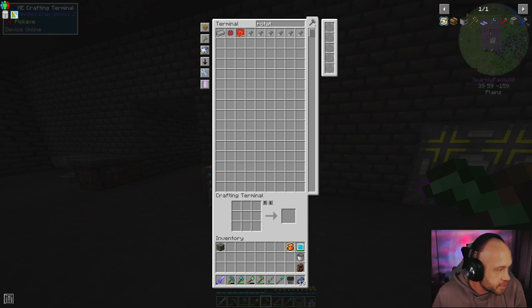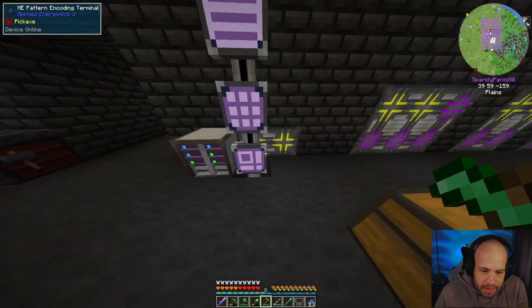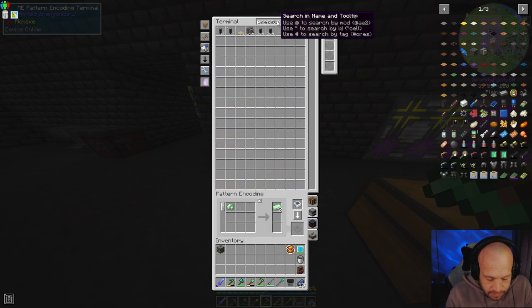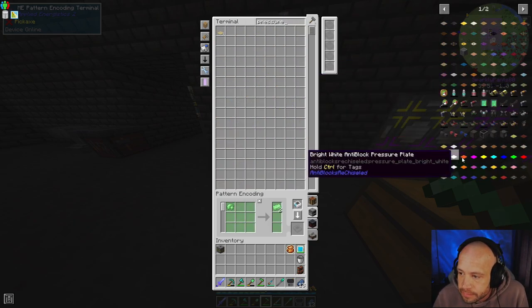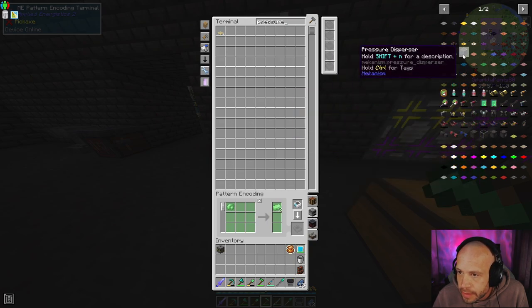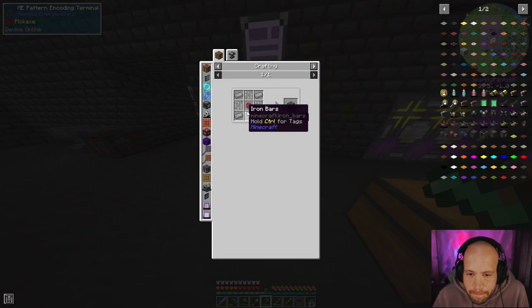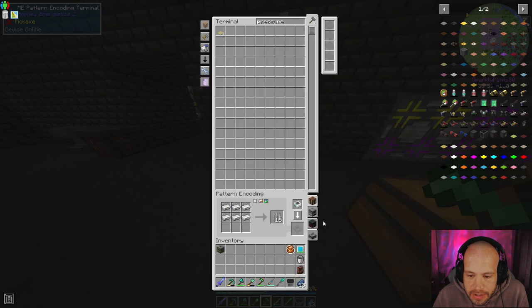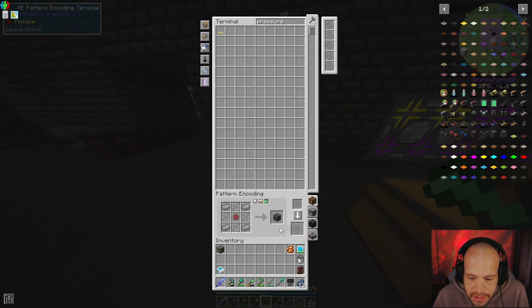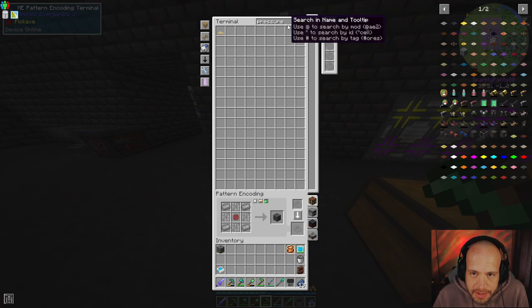Sweet, so we got our rotational complex. Okay, so there is a crafting recipe I do need to do - well, two. I need to do the pressure disperser. That one. Okay, so we need an iron bars crafted recipe, and then we can do this and I've read out patterns.